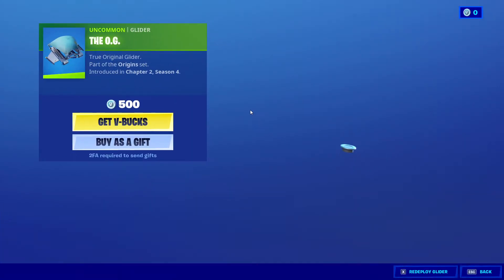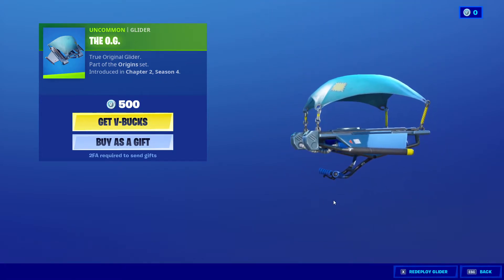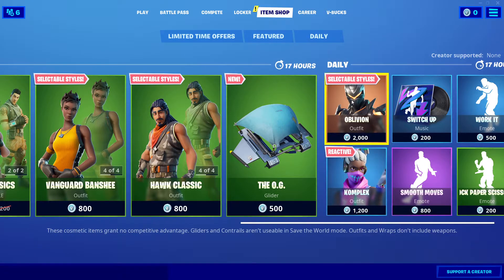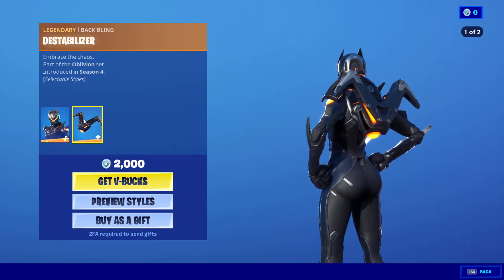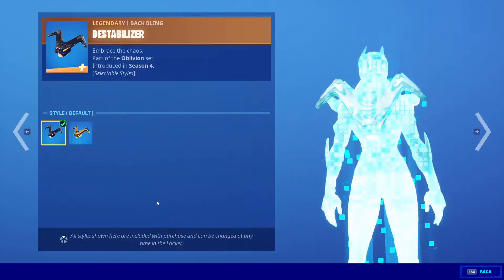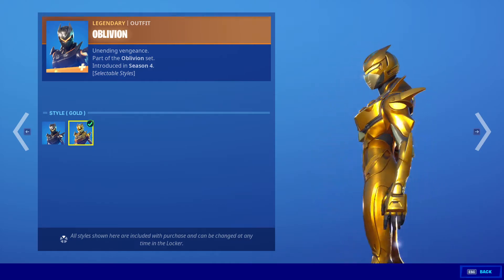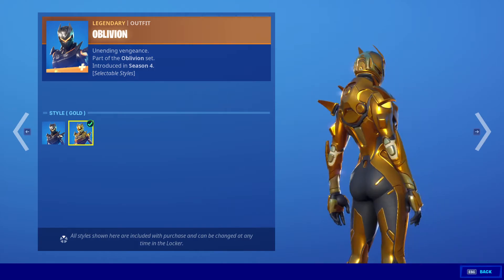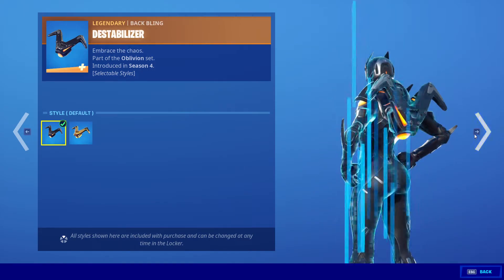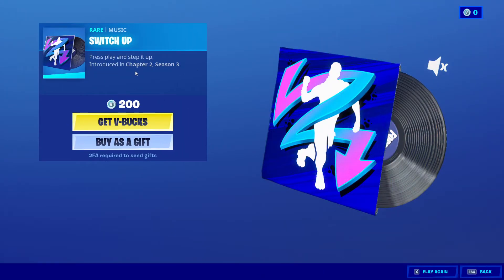We got the OG Glider for 500 V-Bucks from Chapter 2 Season 4. Next, we got Oblivion with a Destabilizer for 2000 V-Bucks — two stars for the skin as well. This one looks sick, look at that, it's so shiny.